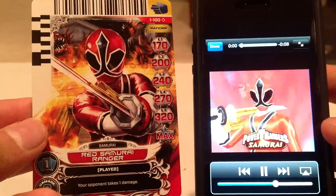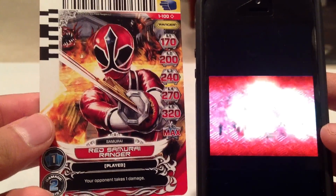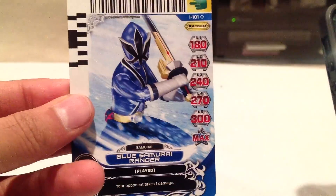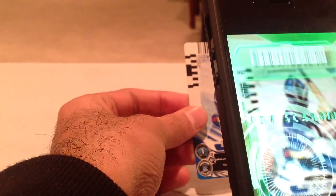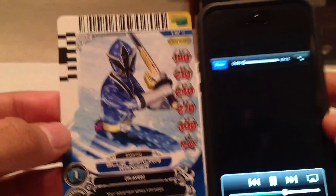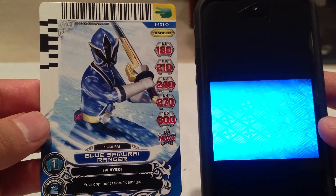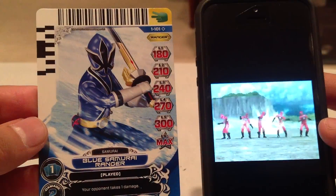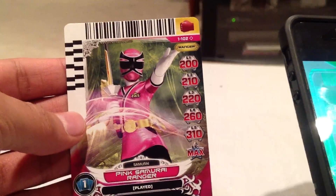Card number 100, Red Samurai Ranger. Card 101, Blue Samurai Ranger. Looks like these cards feature them using their spin swords. Card 102, Pink Samurai Ranger.